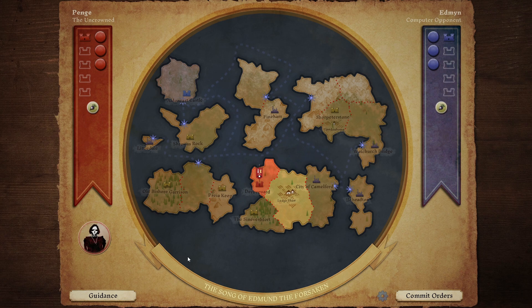In the middle we have the map, and over here in the red corner we can see our stats. Penge the Uncrowned - bit unfortunate. Why can't we get a crown? And then over in the blue corner we can see the stats of our opponent, Edmund. We're playing against Edmund, who very boringly is just called Computer Opponent. The little castles are effectively victory conditions - if we get five castles and then control those five castles for two full turns in game, we win. That's the final victory condition.